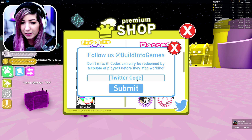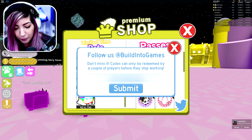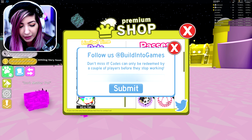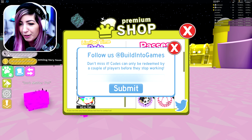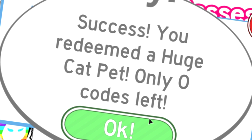I'm going to have to blur this part out. So here we go. I wonder if Russo's has a typo, like they wrote it wrong — a writing error. All right. Mine is ready. I'm going to put my pet— Mine says error code does not exist. Uh-oh. Success! Yes! You redeemed a huge cat!